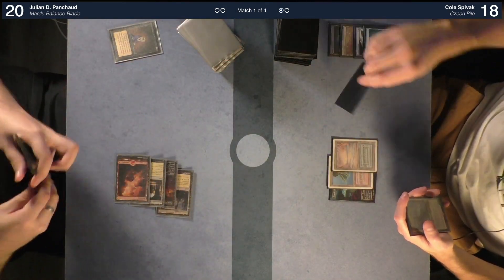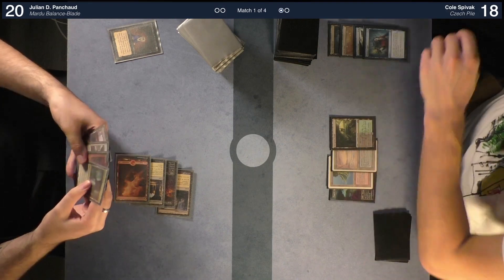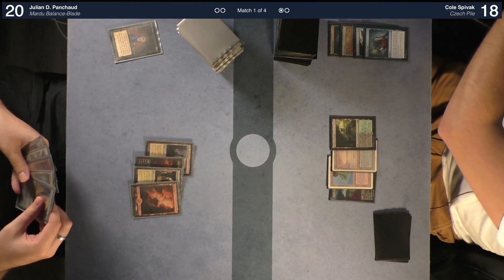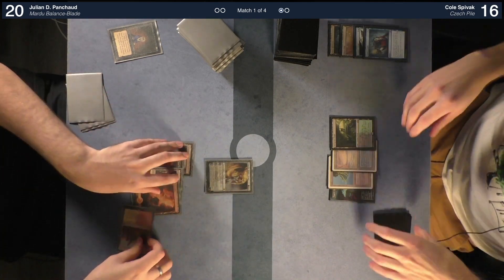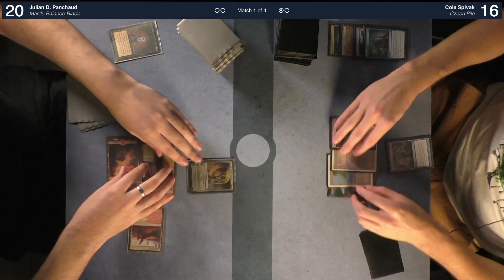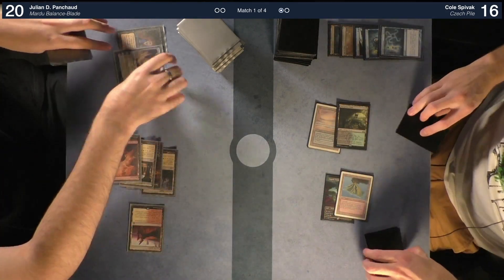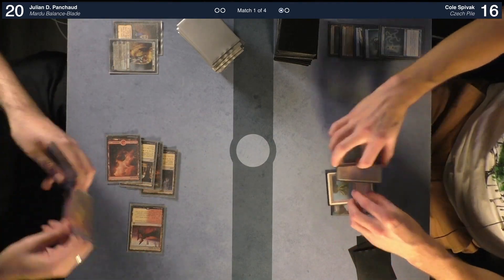Untap, draw. I'll play Needle Spires tapped. I'm going to cast Elspeth Knight-Errant. Cryptic Command — counter, draw. Elspeth is countered for the second time. Untap, draw for turn. Preordain — I'll put one to the bottom. Go ahead.